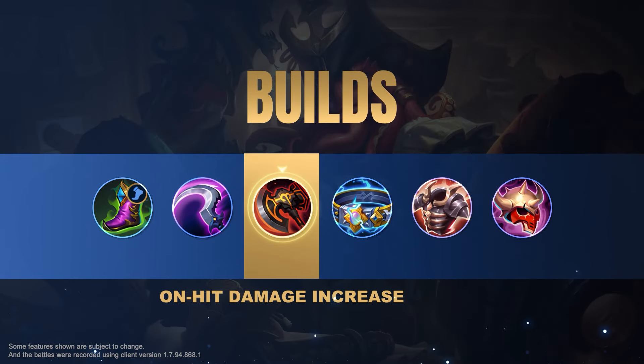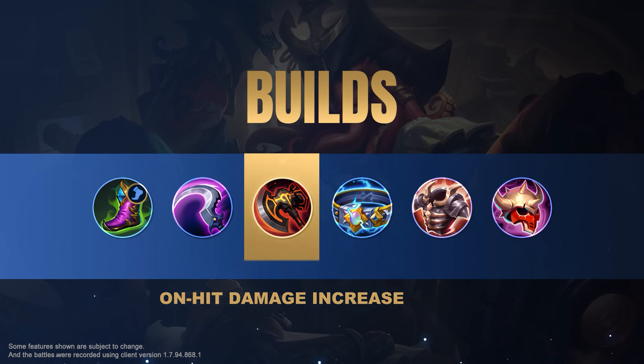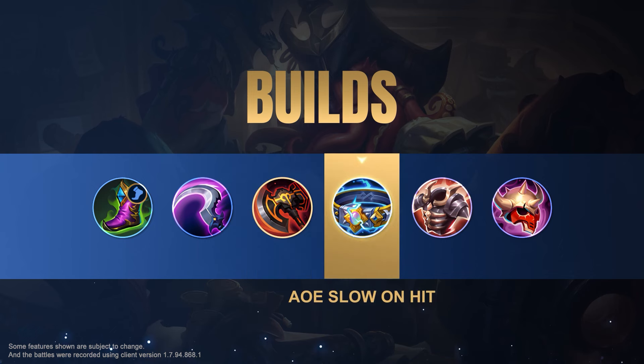War Axe is Bane's core piece of equipment due to its high physical penetration and movement speed bonus. Build Thunder Belt in the mid-game to make Bane's enhanced basic attacks even stronger.